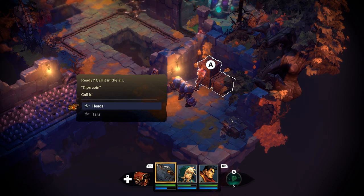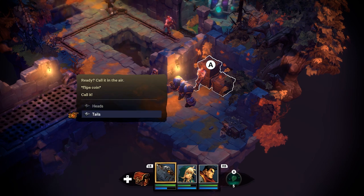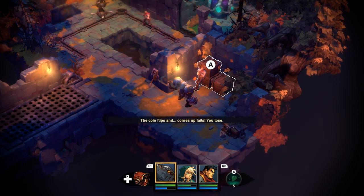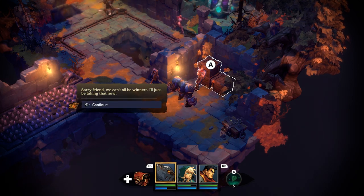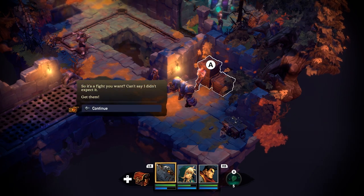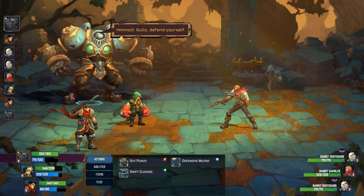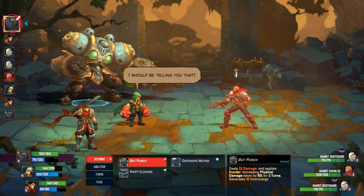Heads. Tails. Seeing as it's going to take a little bit for people to tell me what to do, I'm just going to press up and down and then press A wildly. I lose. 'Sorry friend, we can't all be winners. I'll just be taking that now.' Attack the gambler! 'So it's a fight you want — can't say I didn't expect it. Get them.' I wonder if I get my gold back. They're not actually any more dangerous. That's fine.